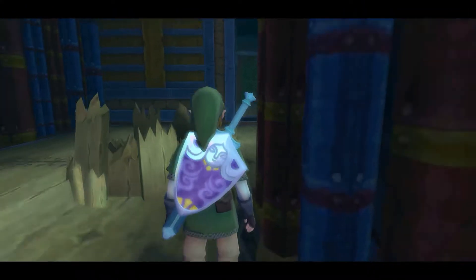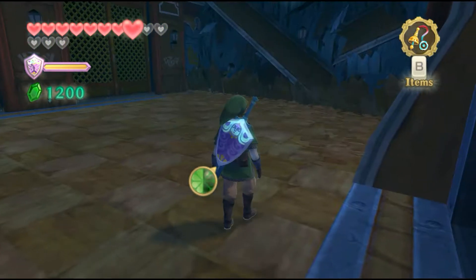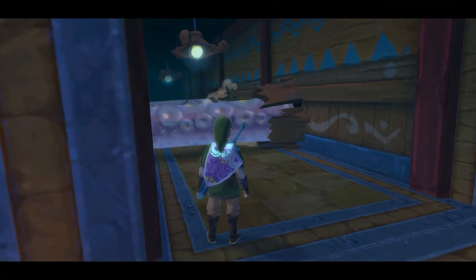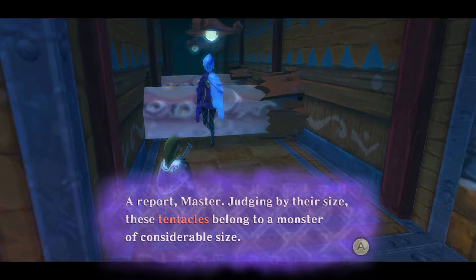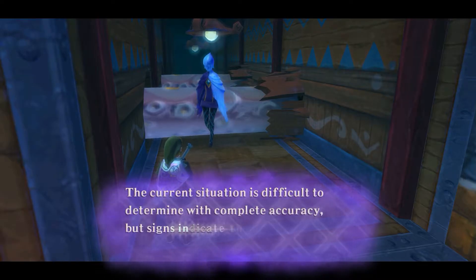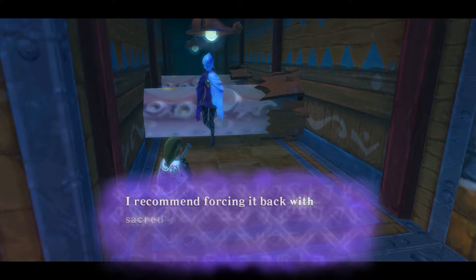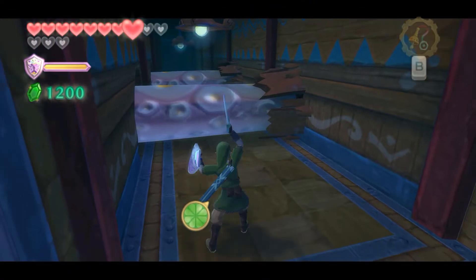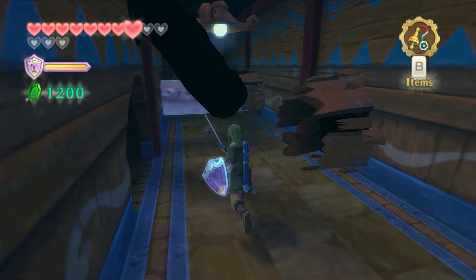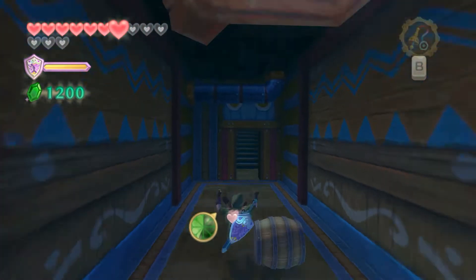My wallet is full — you're not going to be able to collect rupees. Tell me that now! So now the entire ship is open to us, but something really bad has just happened — the ship is now leaning. These tentacles belong to a monster of considerable size. The current situation is difficult to determine with complete accuracy, but signs indicate the ship is under attack. If we do nothing, there is an 80% chance the ship will capsize. I recommend forcing it back with sacred power.